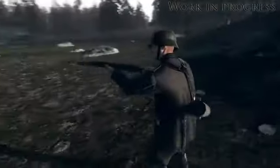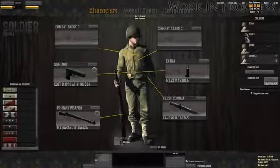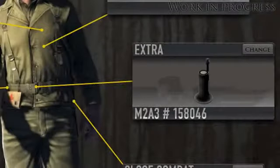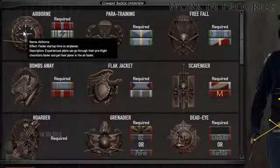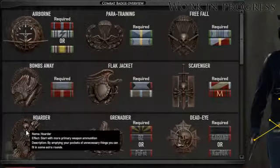A new player now starts with a rifleman character, but you can buy additional characters and equipment using the credits you earn while playing the game. Each character can be equipped with a primary weapon, a sidearm, a close combat weapon, and an extra weapon, typically hand grenades. Your characters can also wear one or two combat badges, which are achieved by playing the game and give a small benefit when worn.